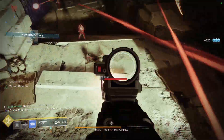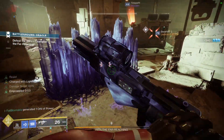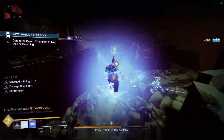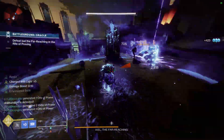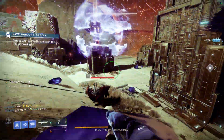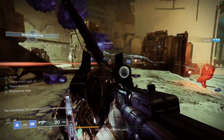I also tried this build with Monte Carlo paired with the First and Last using Demolitionist, but I'd recommend sticking with a Threat Detector Wellspring weapon. Wellspring works for all abilities, not just your Melee. Monte Carlo is a fantastic gun — especially with the damage buff from chained kills on frozen enemies — but with this build I want to spam all my abilities, so the Wellspring weapon felt more fun and effective.